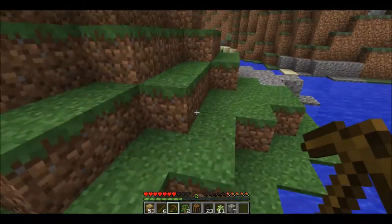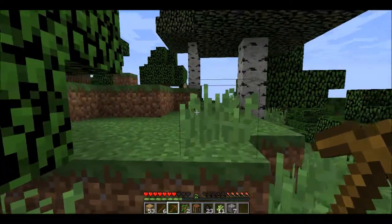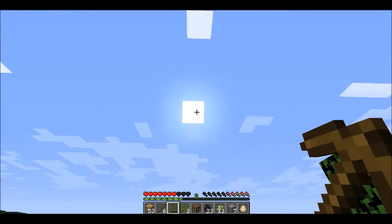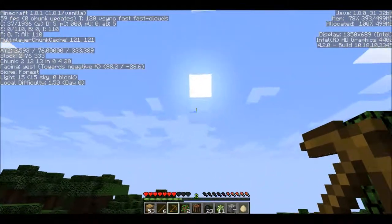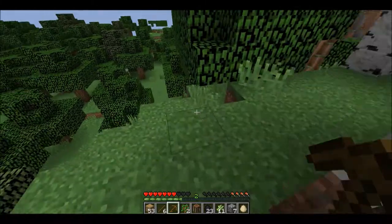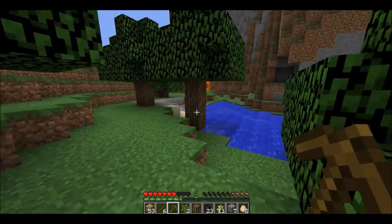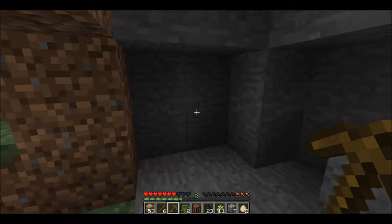Now I want to show you something else. First I want to find the sun. I'll get you later, chicken. There's the sun. Press F3 to check your coordinates and stuff like that. Okay, I'm facing west — that means the sun is setting. Oh man, I did not time this right. Each day in Minecraft is 10 minutes, and so is each night. I only have like 2 minutes left, so better hurry this video up.